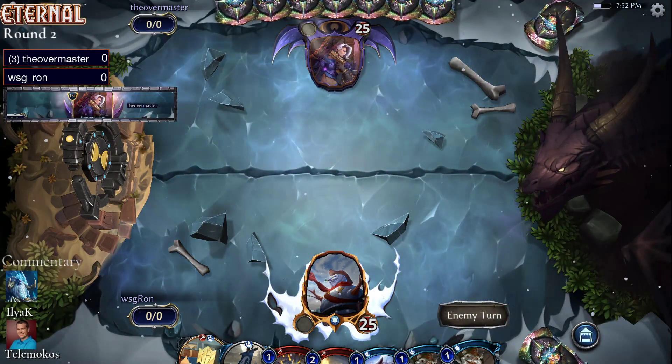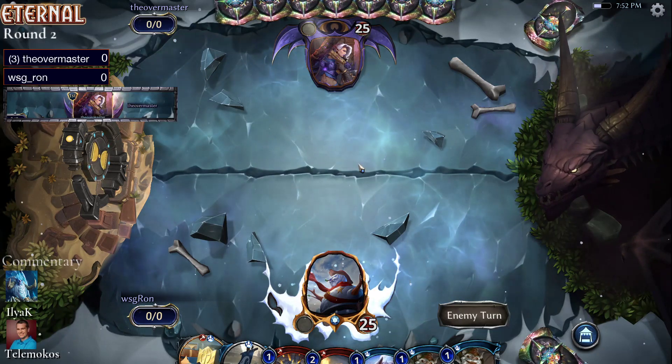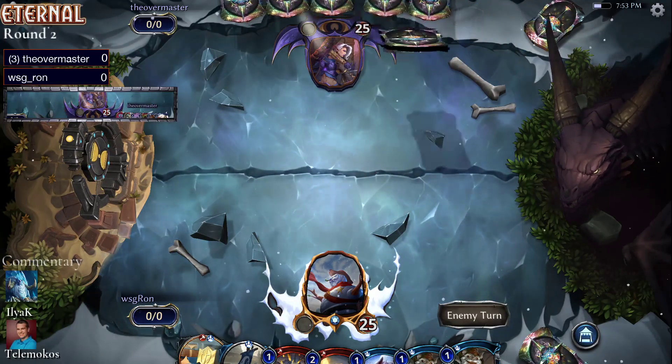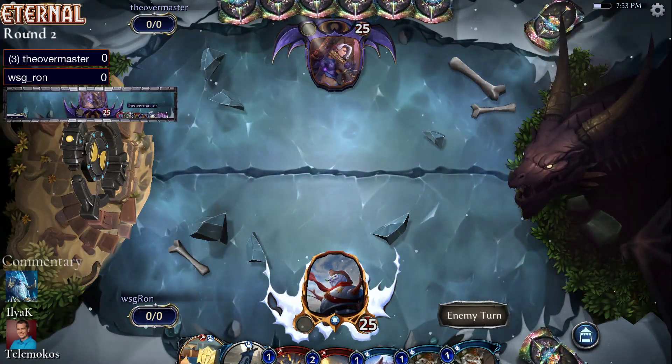Ron had to toss one back there. Looks like that was a 4-3 drop hand — they had two lords and two of the sights. They're going to want something a little faster. Ron is on the draw here, just so. Take a look at that.